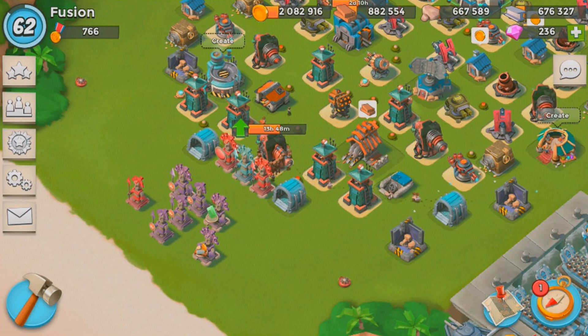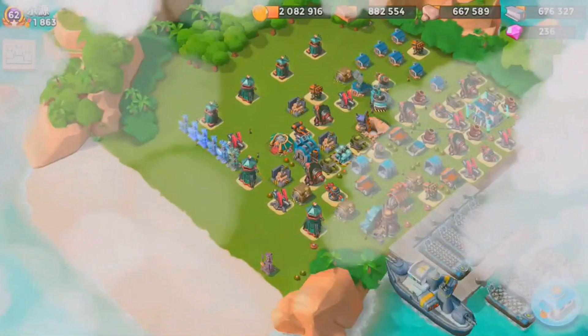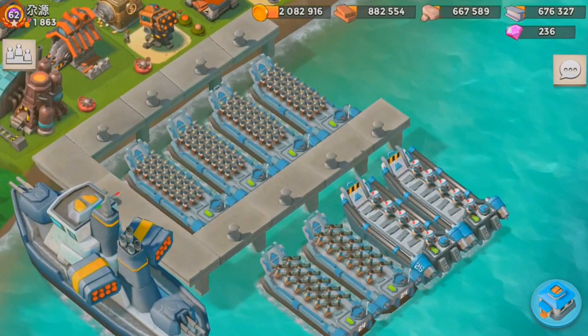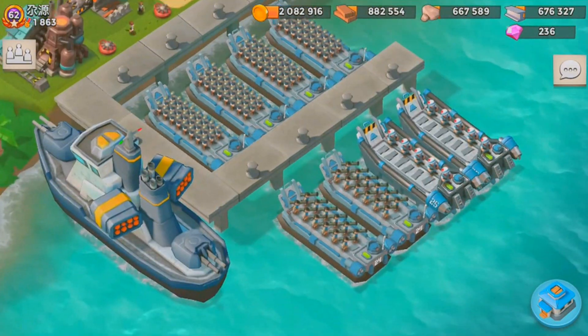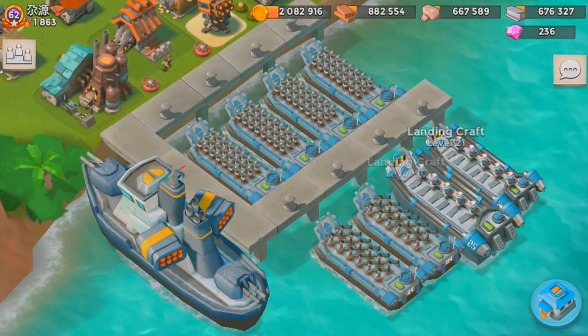Hello guys, welcome back to another Boom Beach video. Today we are going to be using the number one strategy on Boom Beach — what I mean by number one is the strategy a number one player used to get up this far and stay on top. This guy's at 1863 medals, which is insane.